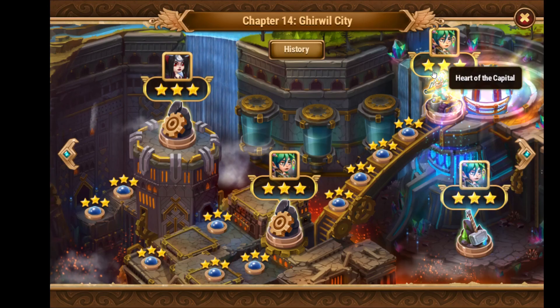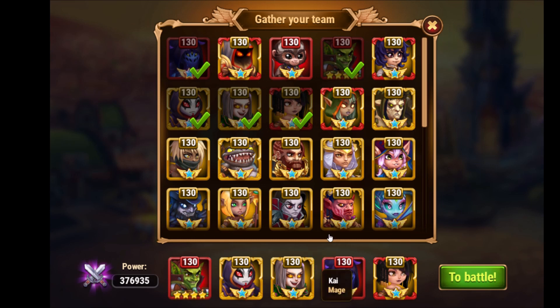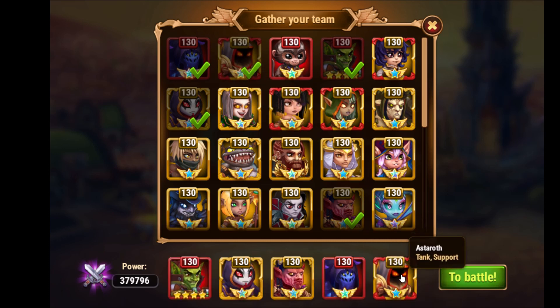Let's go to the boss of chapter 14 to illustrate it — Kornak. Here I would switch in Chu for Kai. I'm not completely sure it works because my Chu isn't that leveled up. Also here I have to go for Astaroth instead of Ciri because I leveled up his armor stat to the maximum, and we really need good armor here against Kornak.